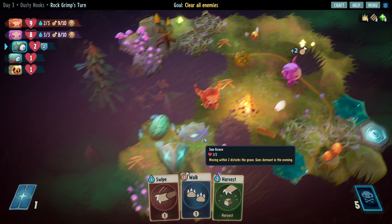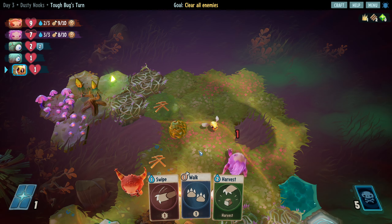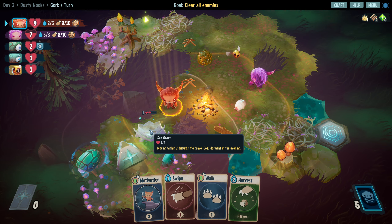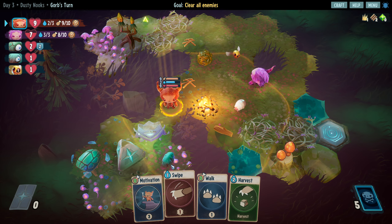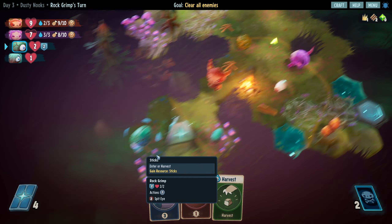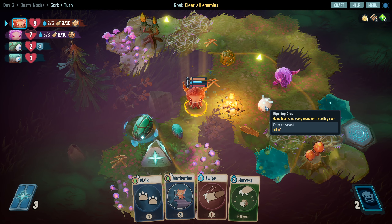We can hit them and then take a step back. These guys are going to continue just idling around. That didn't go how I expected it to. Motivation for zero - motivation costs zero anyway. You can't hit this and attack that in the same turn unfortunately. So I'm actually going to play the walk card first, let them come closer to us, then do more attacking and moving. Yeah, a walk for zero. This fire is incredible just for letting us get stuff done.